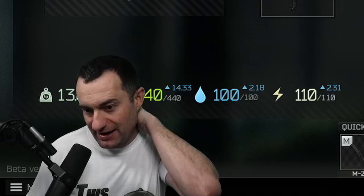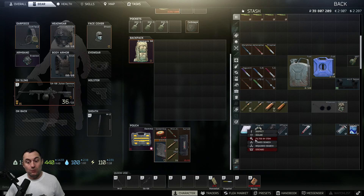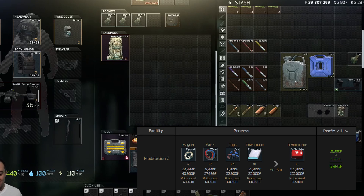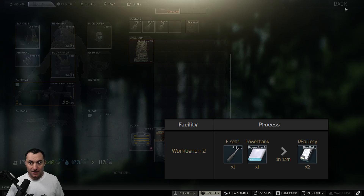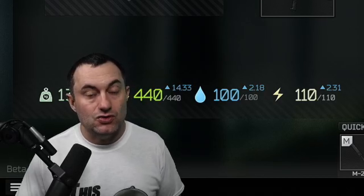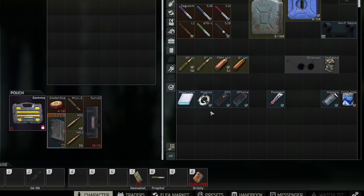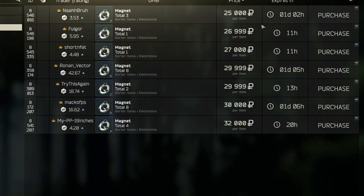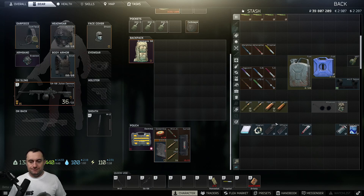Some items people might not realize are worth money when they find them in filing cabinets: power banks. They show up in filing cabinets and sitting around in the world. Power banks are worth money whether you get them out of raid or not because you can use them to craft things. A power bank sells to therapist for 12,000 rubles, but if you take it apart with crafting, you can get two rechargeable batteries worth about 22K, or you can turn them into a defib. Magnets — I see a lot of people run by these. They're worth a bunch, sometimes 25 to 30K. You should be taking these instead of wires or light bulbs, especially running around Interchange.